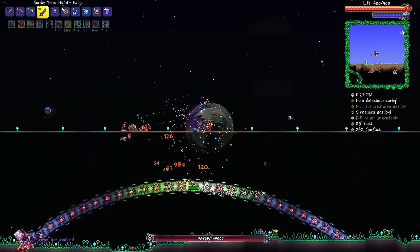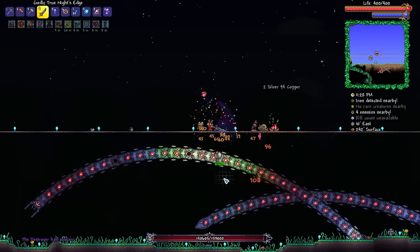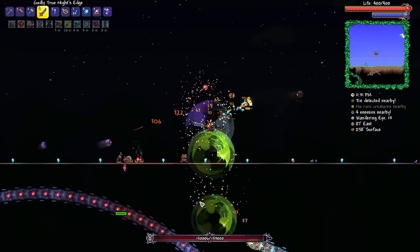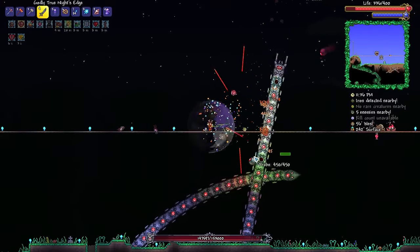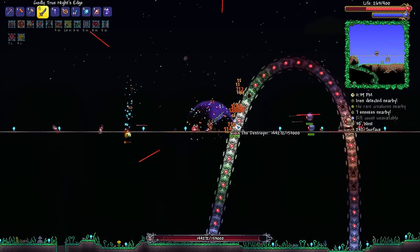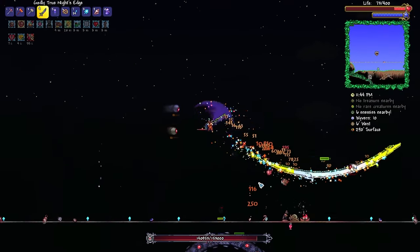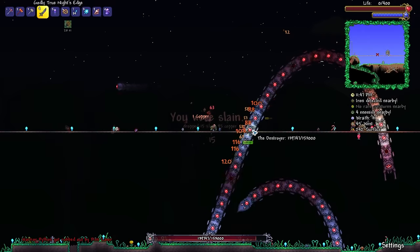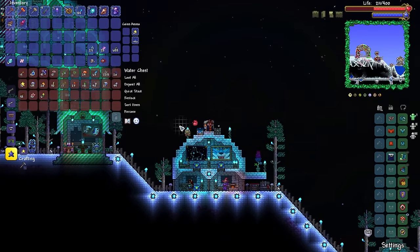Let's see what the True Knight's Edge is capable of. There was a period of time where I wasn't sending out projectiles — a little bit confusing. We're still doing plenty of damage. There's a Wyvern — of course there is. How can you tell me I'm not capable of taking down the Destroyer with the True Knight's Edge? Apparently we're going to have to get ourselves another Mech Worm. It's the Destroyer more than anything I need taken down.